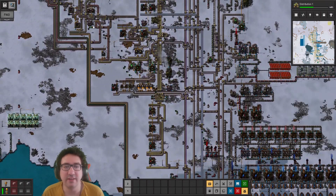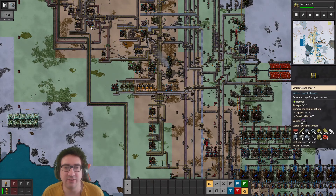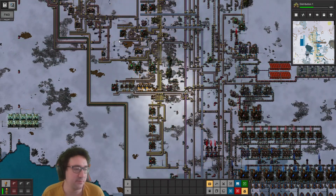If I walk out of the network, everyone and their mother is going to dump stuff into these storage chests and then pick it back up to bring it to me, but that's fine.